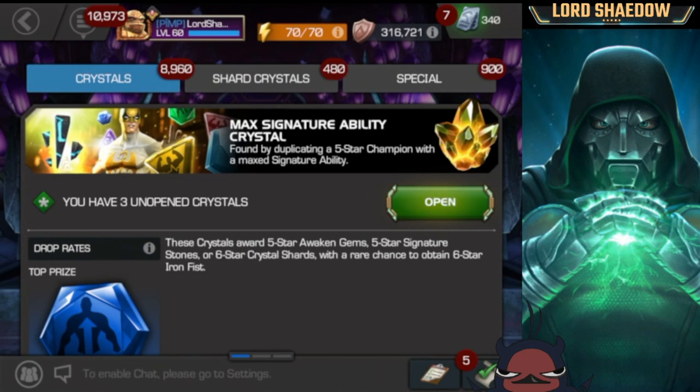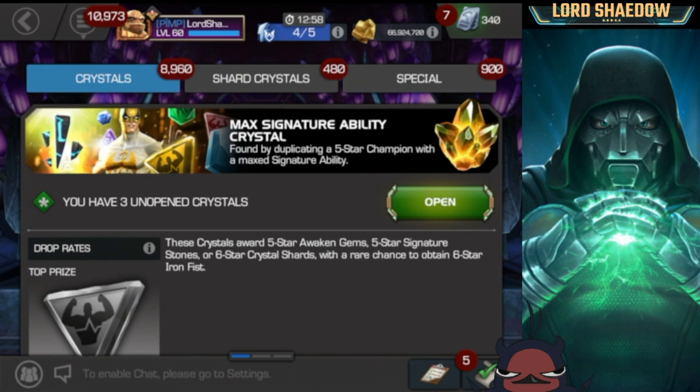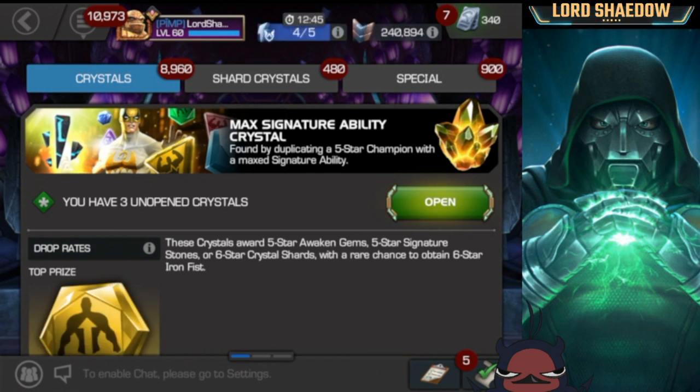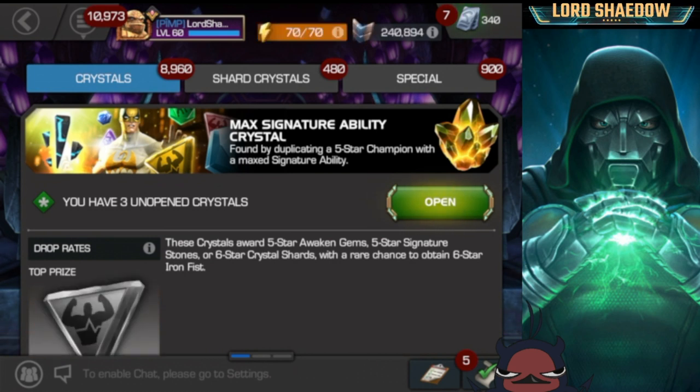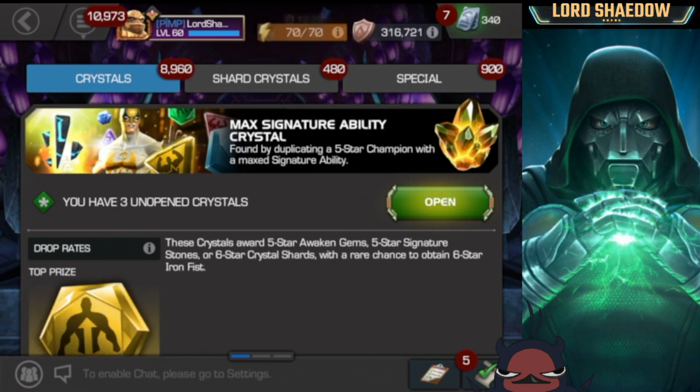Hey everyone, Shadow here, and welcome to another Marvel Contest of Champions crystal opening. We've got 40 greater gifting crystals to open up today, but first we're going to open up these max signature ability crystals — I've got three of them for duplicating a five-star champion. There's a chance for a five-star awakening gem, five-star signature stones, six-star crystal shards, or a rare chance to obtain a six-star Iron Fist.